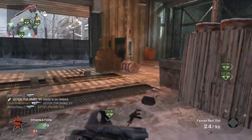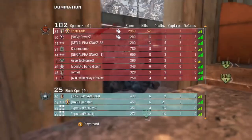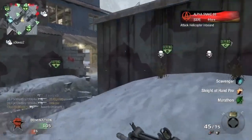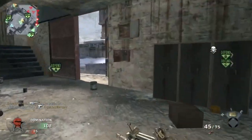My perks are Scavenger, Sleight of Hand, and Marathon. This is pretty much the setup I always use. I also have the Gold camo — I've got a cold sorry guys, trying to talk through that — but yeah, I've got the FAMAS and the killstreaks I told you about.